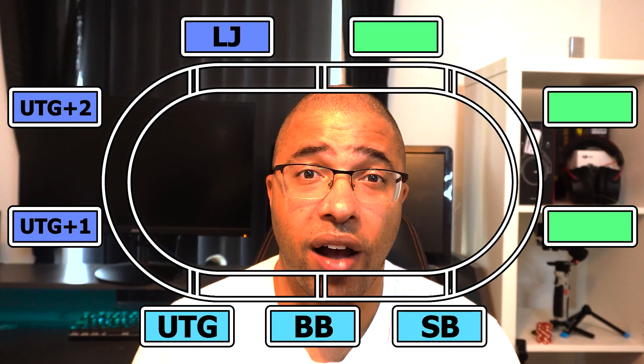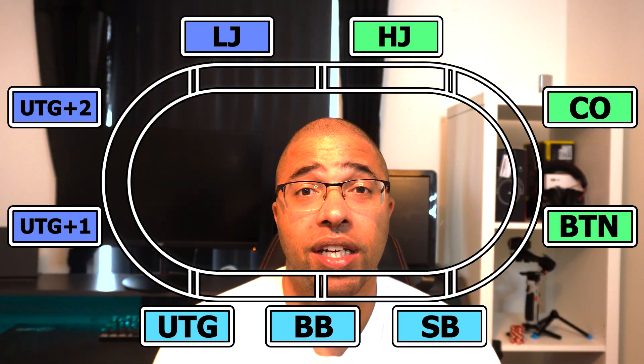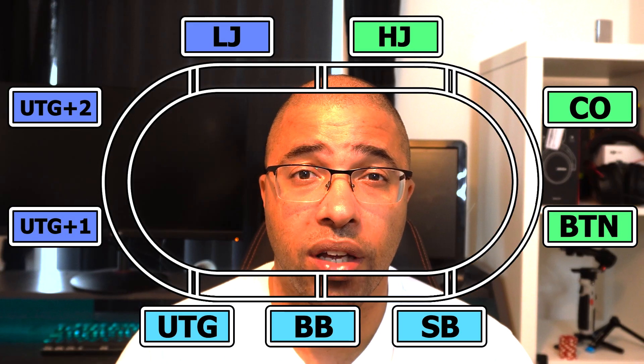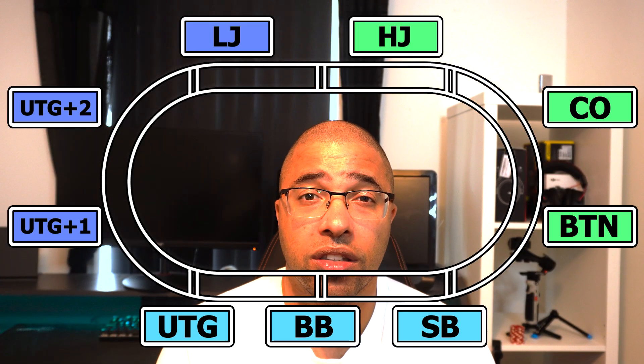Then finally we've got the fun zone — the late section — with the hijack, the cutoff, and the button. It's a fun zone because you get to play many more hands from here. If it folds all the way around to you in the cutoff and you've got ace-five offsuit or pocket fives, you can happily open them, whereas from an earlier position you'd likely have to fold. Obviously there are many other factors, but tight is generally right from the earlier positions. This is mostly because post-flop you're going to be out of position — if you played a hand from the small blind, anybody that acts after you gets to see exactly what you just did. So the next time you look down and see queen-jack off or six-seven suited, have a think about what position you're in: if you're in early position most of the time you just want to fold, but if you're in late position you might want to have a bit of fun.